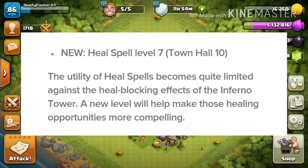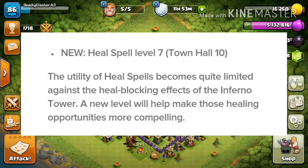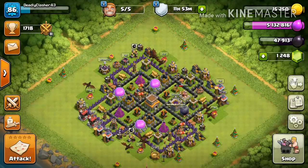The heal spell level 5 will be available at town hall level 10. The utility of the heal spell becomes really limited against Inferno Towers, so this gives the heal spell a big buff. Next up is the freeze spell getting a level 6 at town hall level 11 — when facing the Eagle Artillery, every second of the freeze spell counts, and this newest level helps give troops the little time that they need.